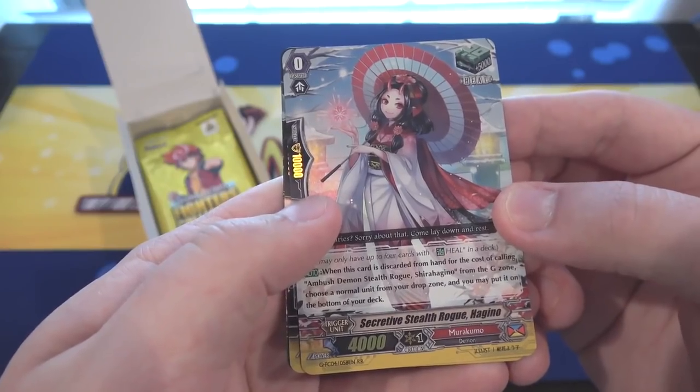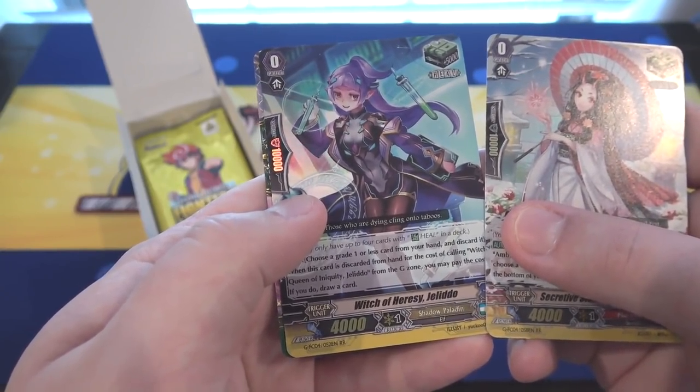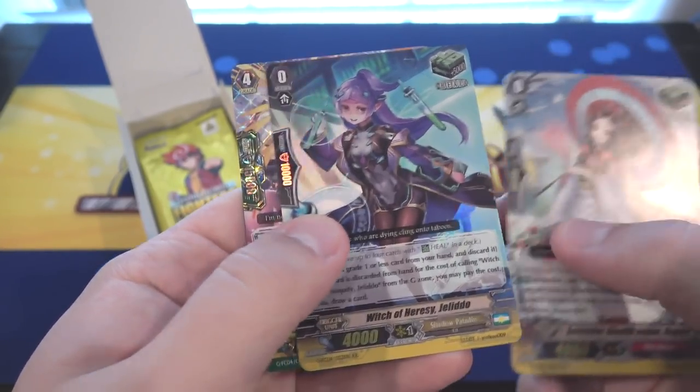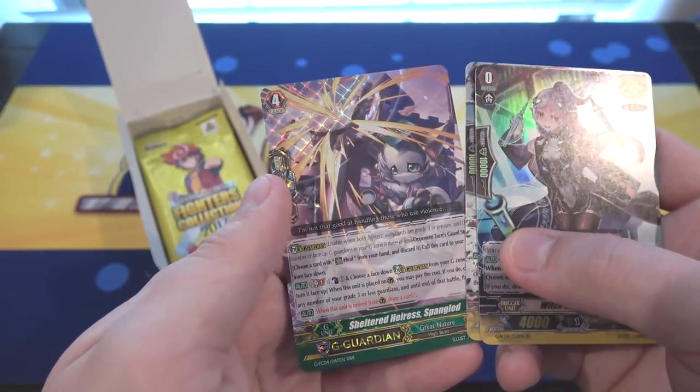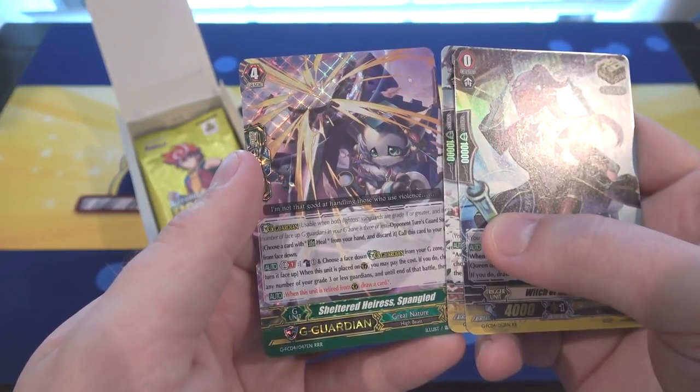We have Secretive Stealth Rogue Hagino, another Heel Trigger, and we also have Witch of Harris C. Gelidoo — another Heel Trigger. And we have another G Guardian that is a triple rare, and that is Sheltered Harris Spangled.